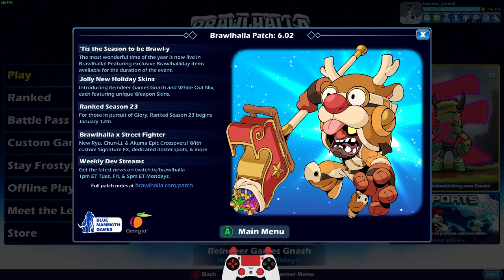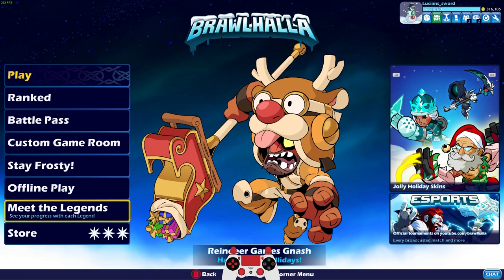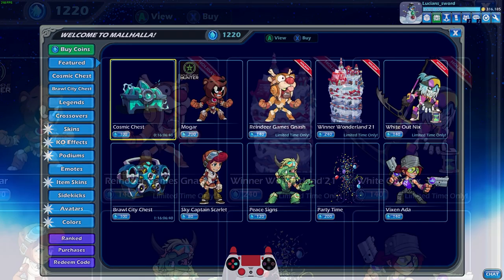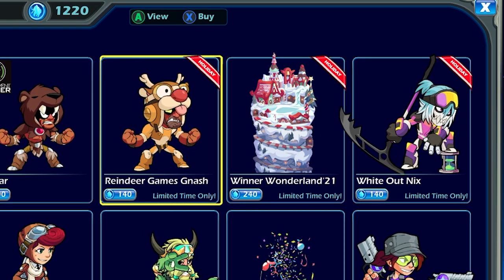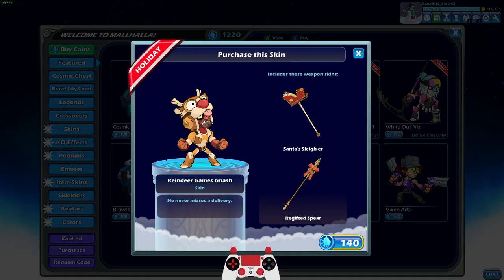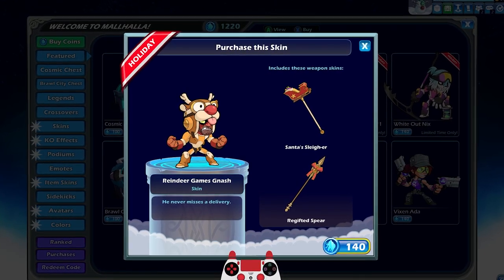We have a couple of new skins to check out. We also have a new podium. That's pretty much it on the new stuff. Let's go ahead and look in the store. Here's the new stuff — only these three things are new. We have the Reindeer Games Nash skin. Very nice, I like it. It's pretty nice. I like the hammer especially.